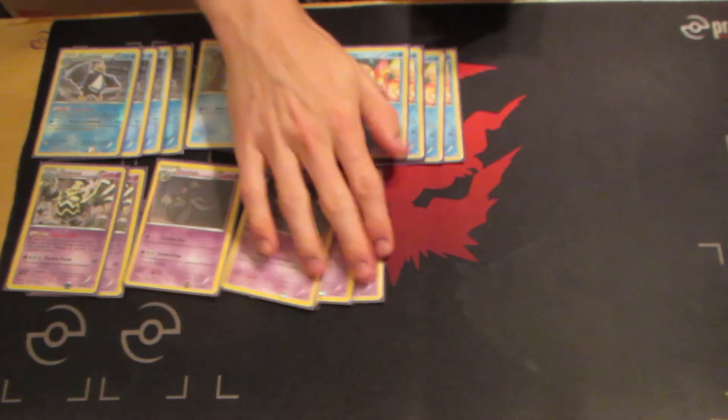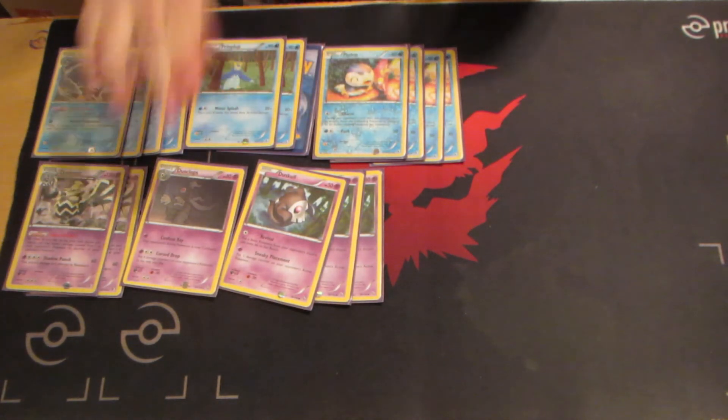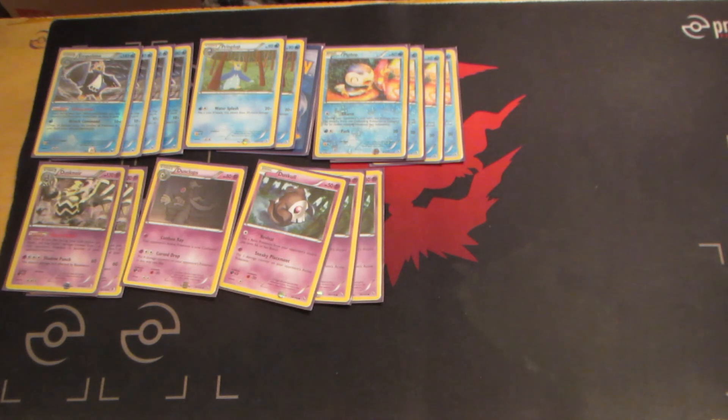3, 1, 2 Dusknoir line. 3 Dusknoir because when you get it out, you really need to put 2 down — if your opponent can Lysandre and knock out Dusknoir early game, it's gonna be really hard for you to do well. Dusknoir is really important. Getting it out is really vital. People don't realize how important it is to get it out every game. The 1 Duskclops I use pretty much every game — very important. 2 Dusknoir is good; 3 would be awesome, but 1 is definitely not enough.